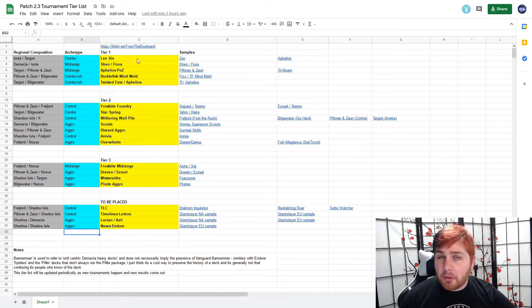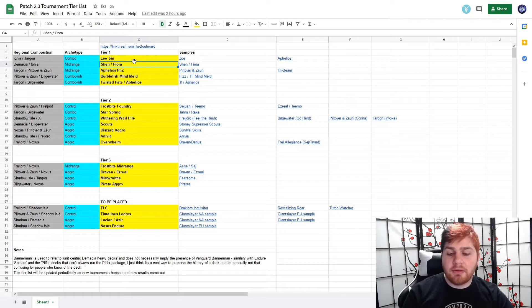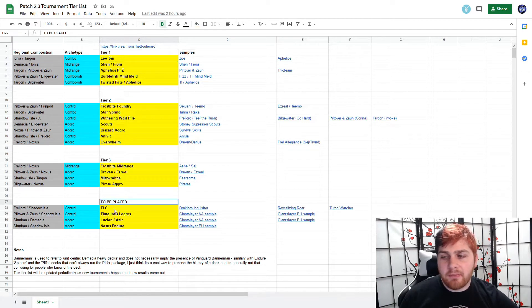For the most part, a lot of the existing decks are going to be tiered relatively the same — a lot of them haven't really gotten any new tools. Surprisingly, I think Shen Fiora has gotten the most new stuff, but there are some problems with even the new stuff they got. Cataclysm is bugged because you can just unchallenge the unit if you're the defending player. I do think Aegis is a good card for them, but I don't really want to talk about that this week.